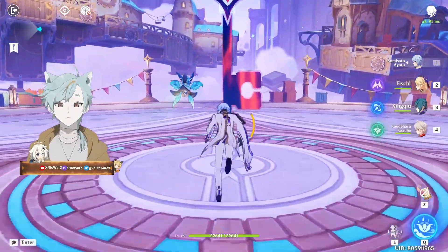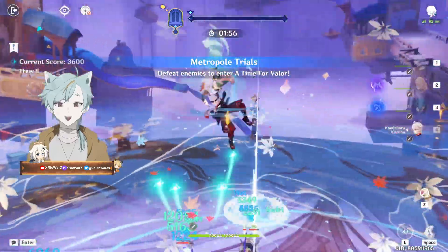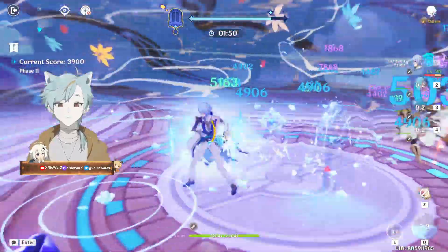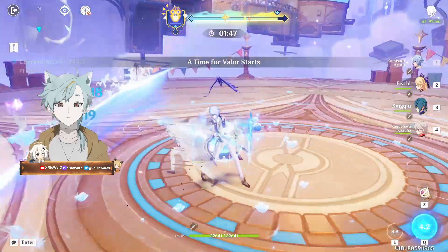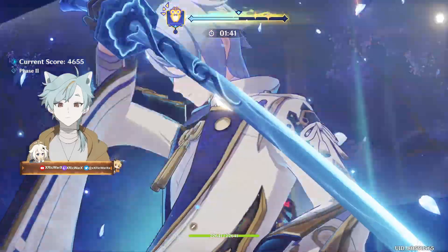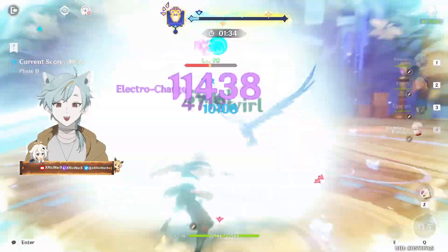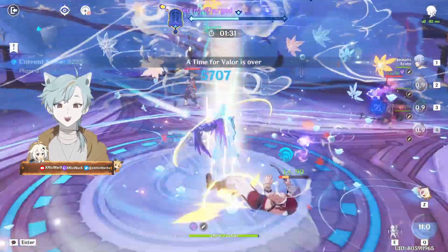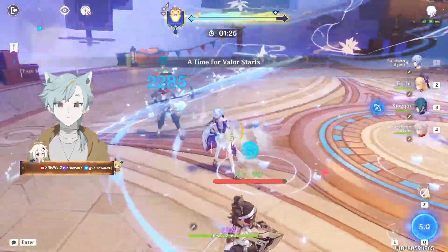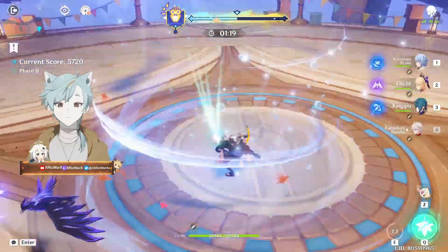One more slice on that because she'll be very interesting. A lot of enemies — I just noticed I only brought Venti here. I should have brought somebody else, or another Electro at least. Taser team is good for a lot of enemies — well, if they're not alone. I should probably try to apply Electro first. When Kazuha is out somehow — let me see if I can get Electro.